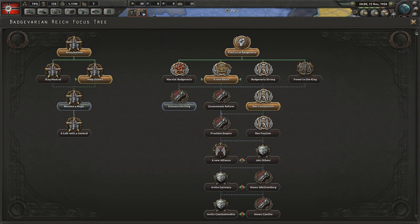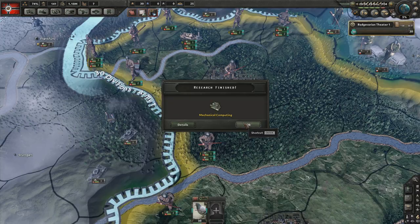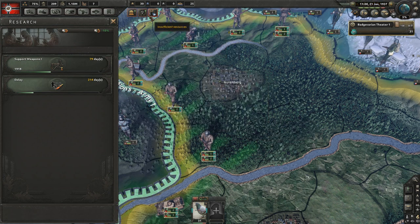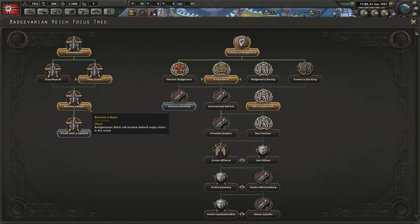I have just banned communism. I could execute the king. We've got more badgers to send to the front — off you pop. I've become a major nation through a national focus. We've received major default status in the world.